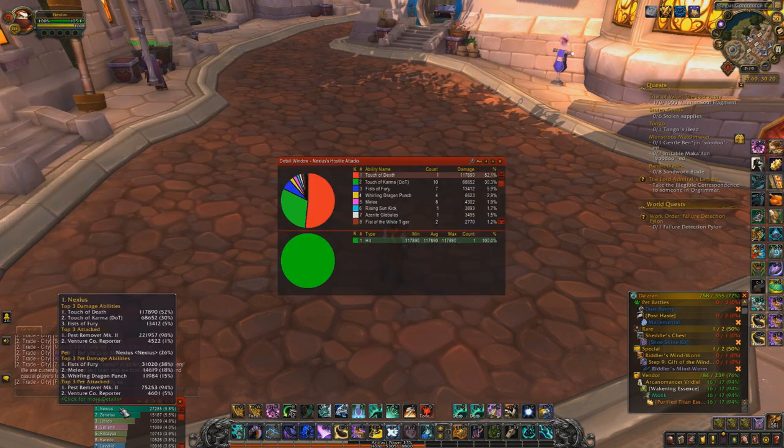I want to show you guys an example here in my recount. This was on a World Quest boss with like 30 other people. Touch of Death here — 52% of my damage. Touch of Karma — 30% of my damage as well. You can see the damage done there. This is just an example of a World boss.